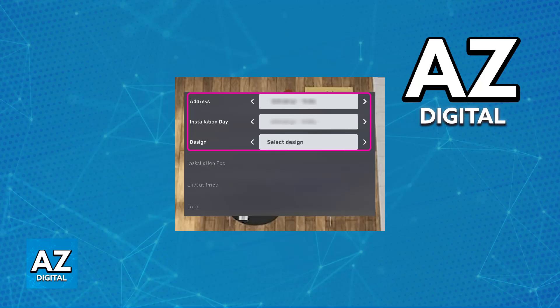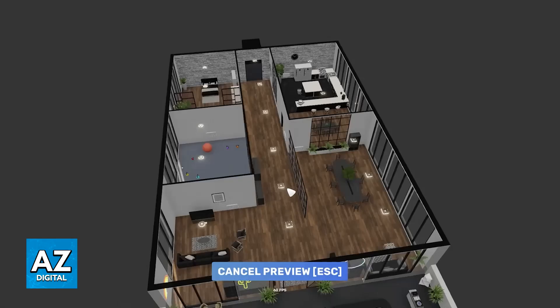Alternatively, you can also go up to any of the terminals available in there to see a preview of the blueprints that they have, if you don't want to spend time making your own layout.